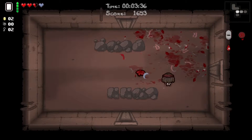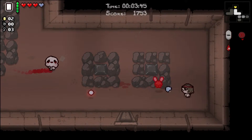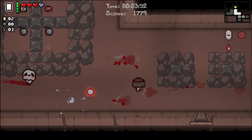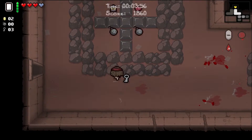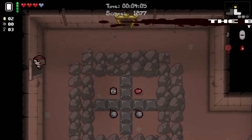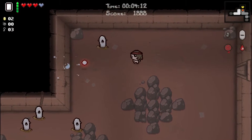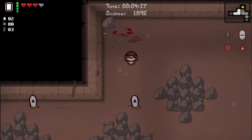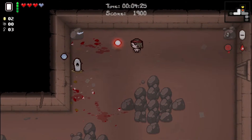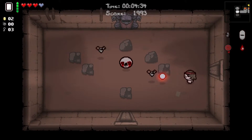I feel fine getting rid of our previous spacebar item — that wasn't a very good one. Mr. Boom is okay, but it's only really good until you get bombs. It only really does anything until you get a single bomb. We can use one bomb for two bombs here. Can't really re-roll it so we may as well just take it. This is fine so far.